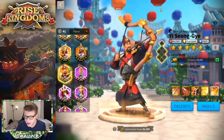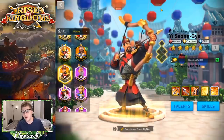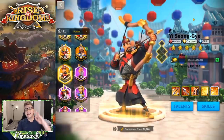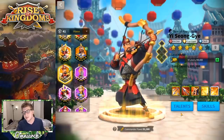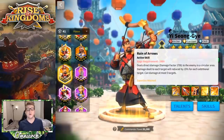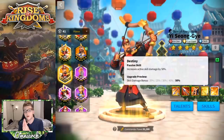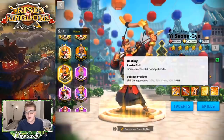The next commander, of equal importance, is Yi Seong-Gye. He may in some scenarios be even more important to kill than Joan of Arc or Ethelflaid — the longer the battle goes on, the more important he becomes. Yi Seong-Gye is a top-tier priority in the open field because his primary skill at expertise is a circular AOE dealing insane amounts of damage to up to five targets.